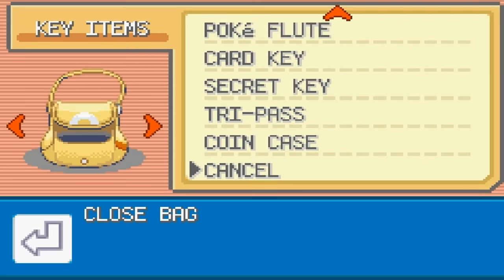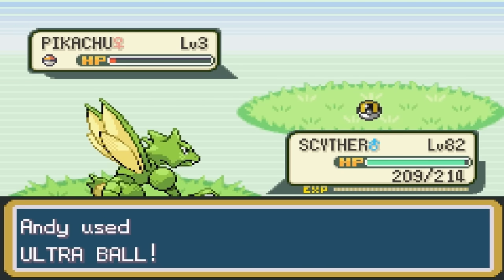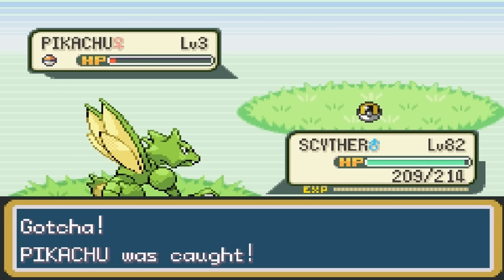You can evolve it into a Raichu with a Thunderstone, which you can get at Celadon City at the department store. Pretty good. The other good electric types to consider are Jolteon — that's another good one — and Magnemite and Voltorb, but you can't get those until a little bit later.